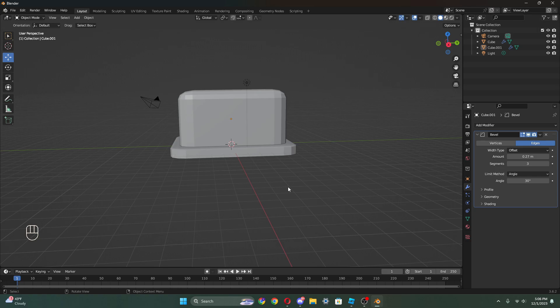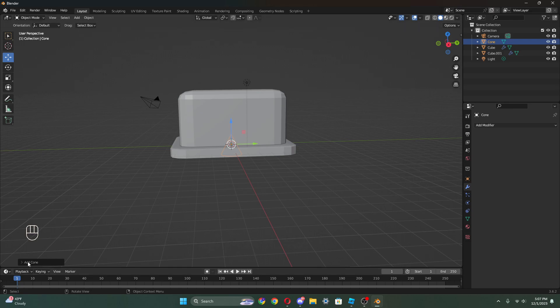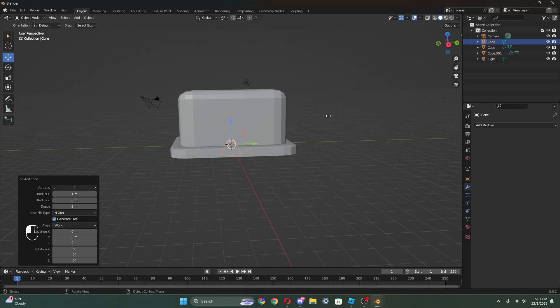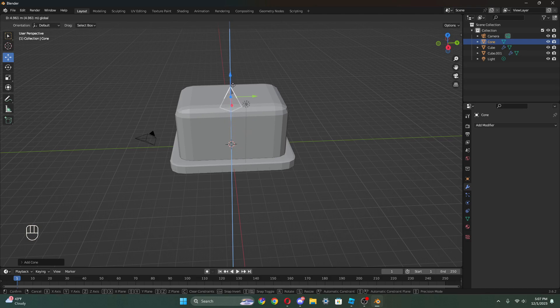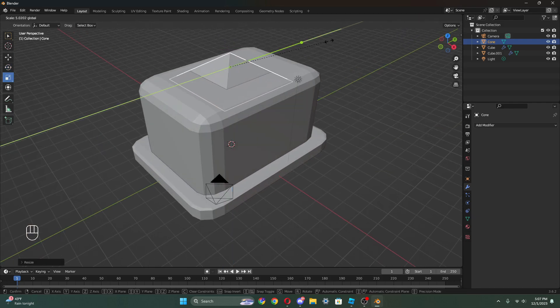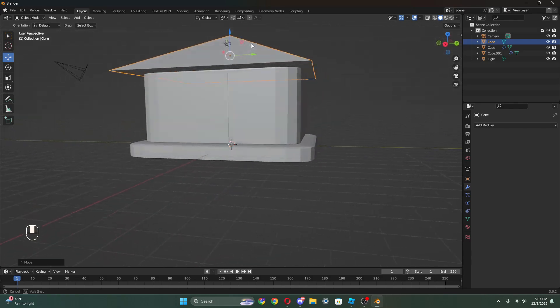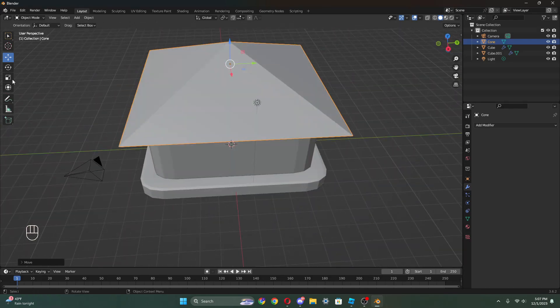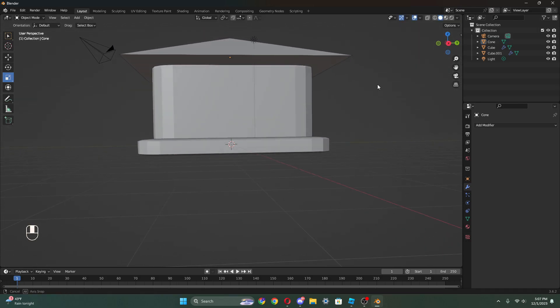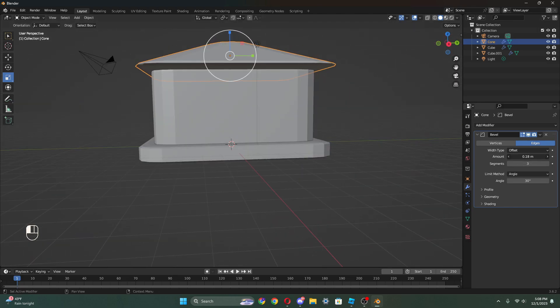Now I'm gonna do Shift-A, add a cone, and go down to the bottom panel - click on 'add cone' and make the vertices at four. Now we can bring this up and turn it around like this, stretch it out. Obviously it looks horrible right now, so we're gonna add a bevel. I really like bevels because they make everything look so much nicer. I'm gonna bevel it down to 0.25.